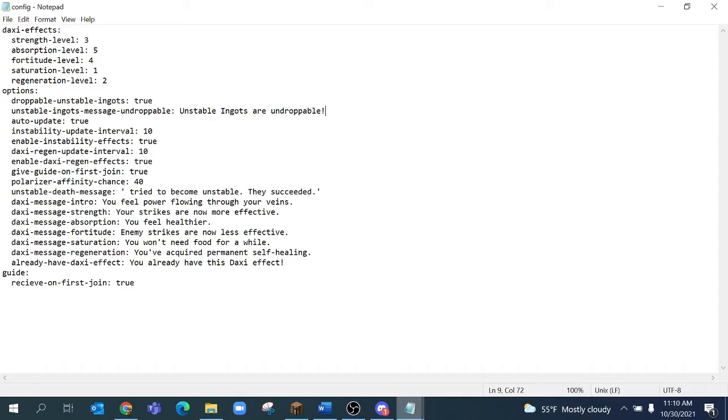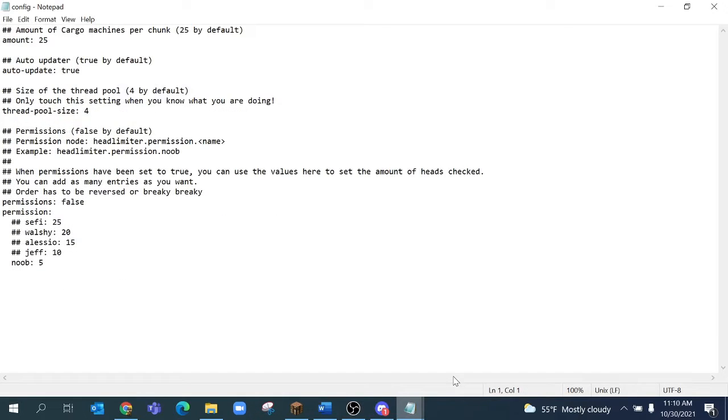Now we're in the Head Limiter configuration file, and some new things have been added. Currently you can already edit the amount of nodes per chunk — by default it's 25 — however you can now assign permissions. For example, one of the servers I play on has a number of ranks where players can rank up without spending real money. As you rank up, you can assign the number of nodes players can place per chunk for each rank, which takes a little more time to progress through the game and also slows down the amount of lag created on the server.